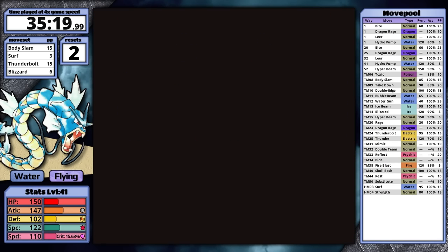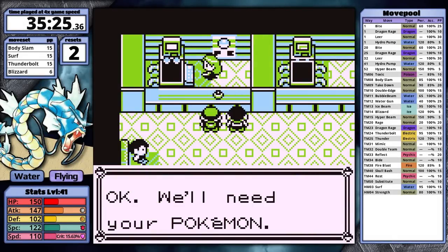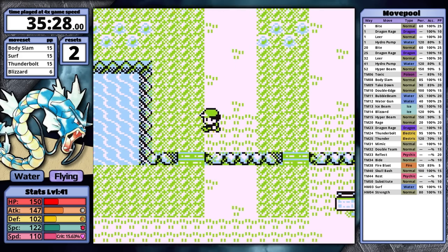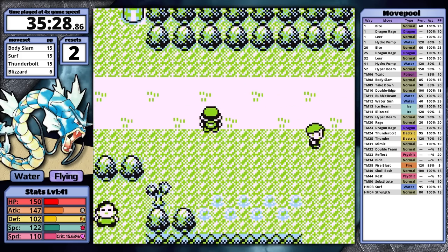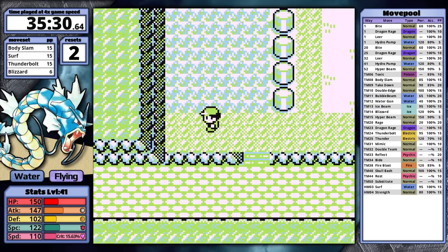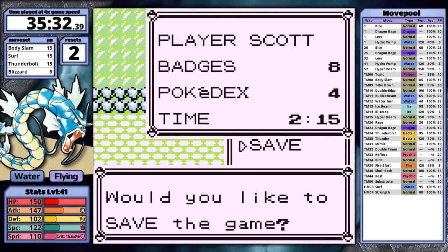I don't think I've ever been leaving Giovanni's gym at a time like this. Part of me is starting to worry that Red might have a surprise waiting for me — I might get walled like I did at the Yellow Champion. That fight was so brutal for Gyarados. But to see how Red compares, first I'll have to make it through the rival before Victory Road.